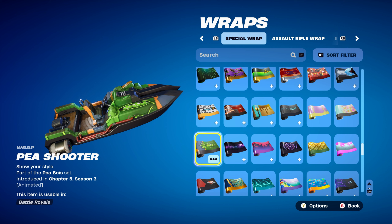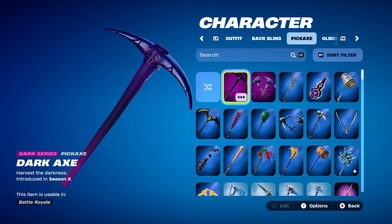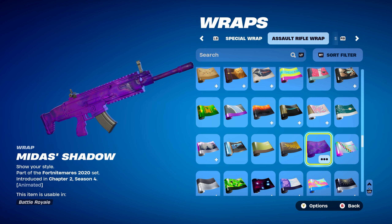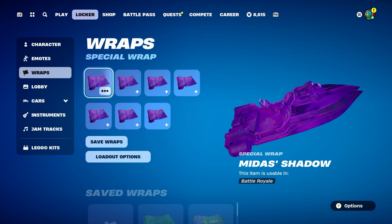Combo 3 goes for a purple theme. The back bling is a Dark Series Wild Cube introduced in Chapter 1 Season X — you can also use Dark Bag, Dark Shield, Dark Six String, or Fallen Wings. Pickaxe is the Dark Axe, introduced in Chapter 1 Season X — essentially the default pickaxe with a Dark Series design. The weapon wrap is Midas Shadow, part of the Fortnite Mares 2020 set from Chapter 2 Season 4, earned through Fortnite Mares 2020 challenges. If you don't have it, use any purple-themed wrap — or green and gold would work nicely too.